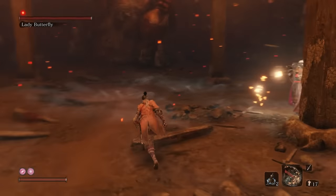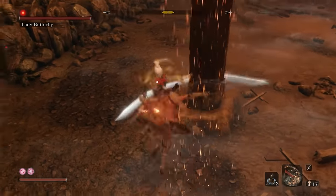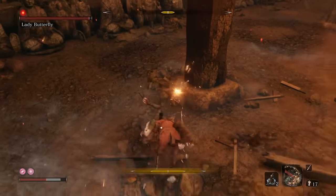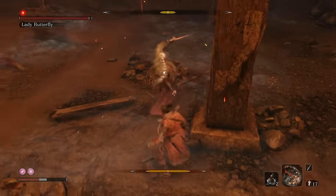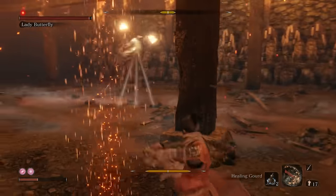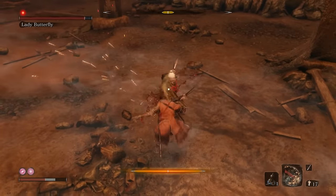Now it's back to the similar strategy. Keep up the attack and tap deflect when she manages to get through. This is not going to be as easy as the first form. You can block the magic particle attacks, or just jump them. But the goal again is to get her posture bar to a maximum.